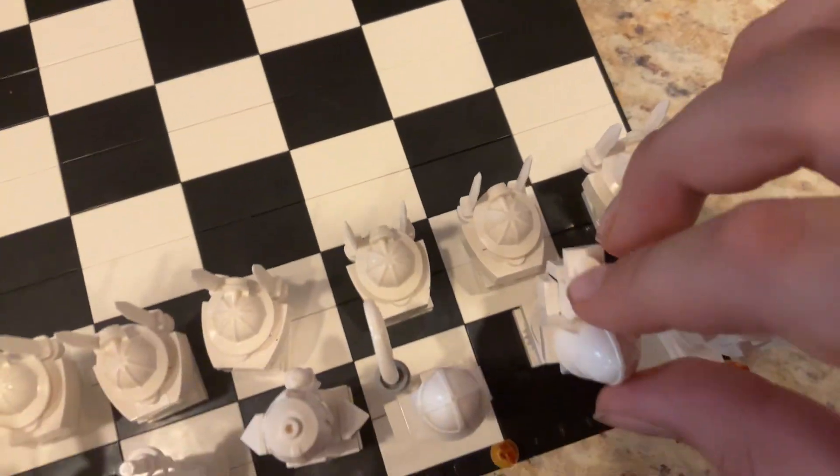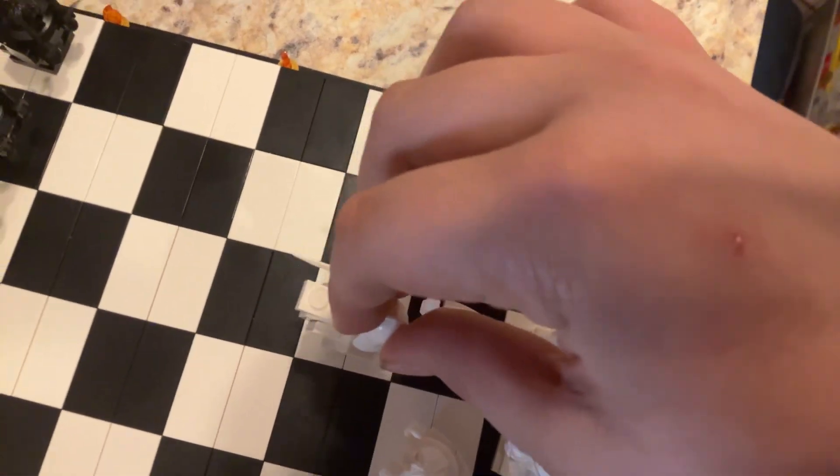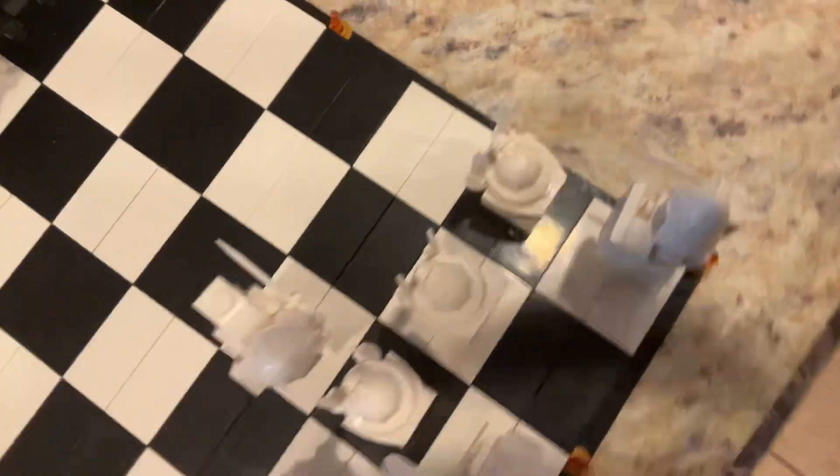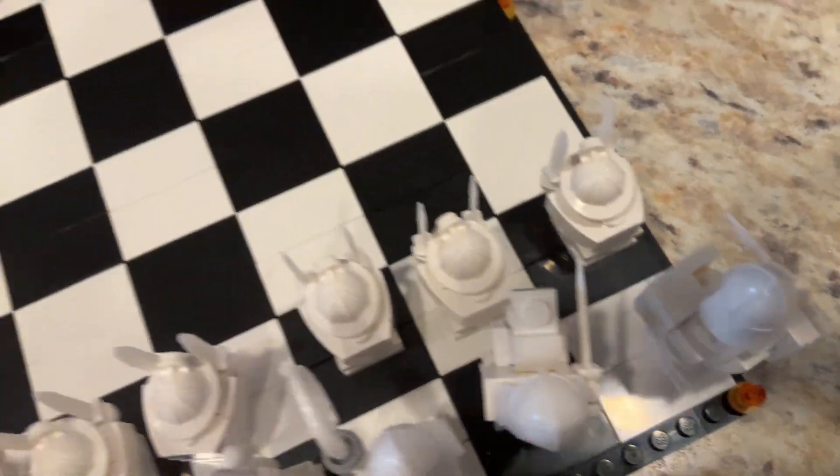Here we have the knights. Knights move in an L-shaped pattern — it goes 1, 2, and then lands on a square. It captures a piece that it lands on, not a piece that it jumps over. That's 2 out of 6 pieces done.